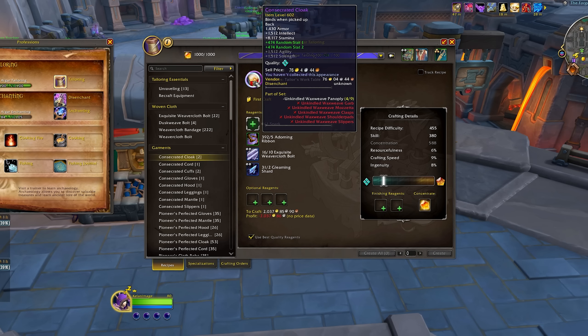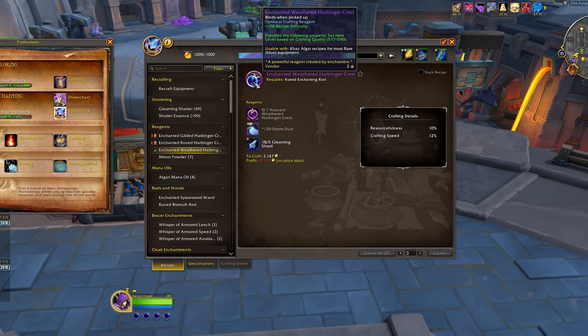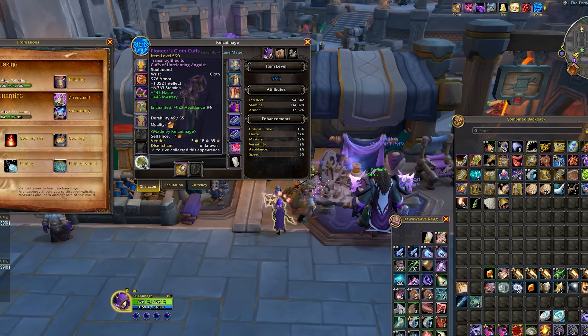Another very powerful gearing option that everyone has access to is Crafted Gear. There are two tiers: the lower tier caps out at item level 590 and the higher tier can go all the way to 636. To craft the lower tier you'll need an Enchanted Weathered Harbinger Crest, created by Enchanters — if you don't have Enchanting you'll need to place a crafting order. The main component is a Nascent Weathered Crest which costs 30 Weathered Crests from an Enchanting Supplies vendor. Pop the Enchanted Crest into the optional reagent slot when crafting, and at rank 5 these items will be item level 590 — one of the best ways to quickly gear up without spending too many Crests or Valor Stones.